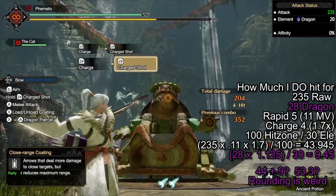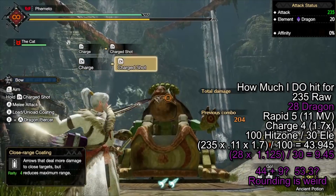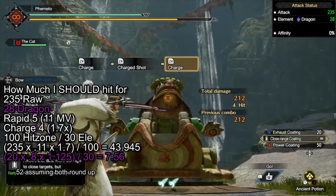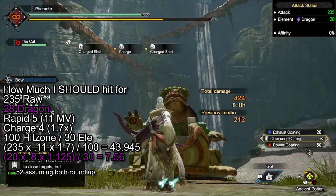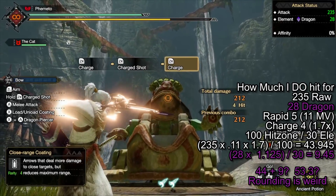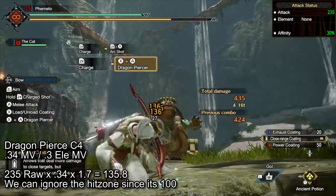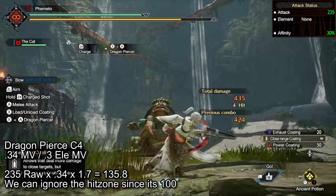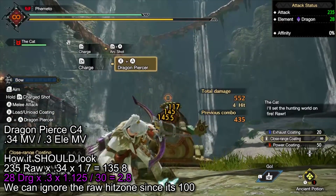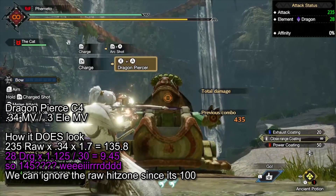But if the 0.8 modifier is cut out, you're getting 6.7 dragon instead, ending up at 51. It's a small difference, but it builds up. Same bow with 5 dragon decos for 28 dragon: with the correct formula you should get 7.5 dragon, but you're gaining 9.45 instead. Worth noting that dragon pierce has a 0.3 times elemental modifier — with 28 dragon that should add only 3 damage per tick, but it's adding 9. Multiply 3 by 3 and you get 9, so yeah — the elemental modifier is being ignored completely.